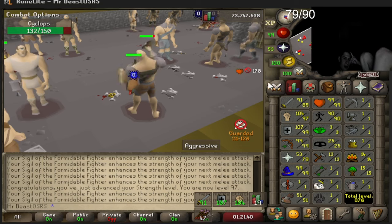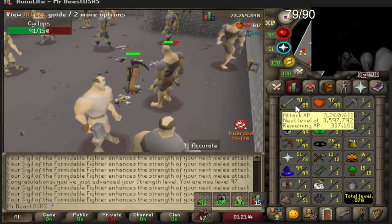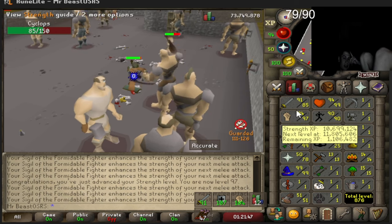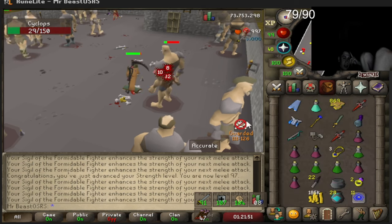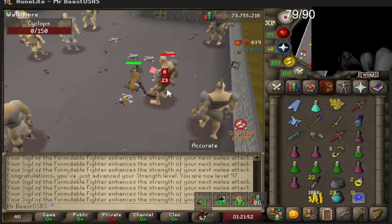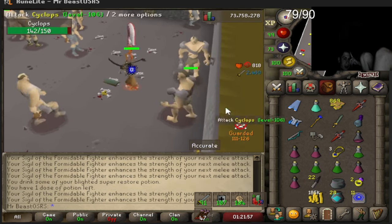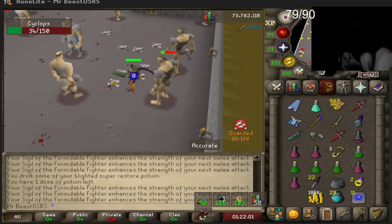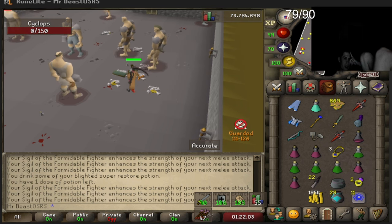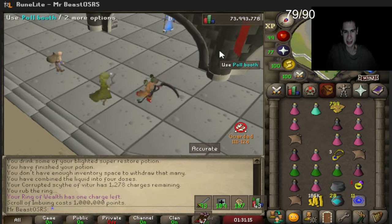Now we go for attack — going for 90 attack next. Just trying to get that high enough combat level so we don't get attacked inside the roof caves. This is very expensive so we gotta make some money back. You can spend one mil points and imbue your berserker ring, so now it's charged.